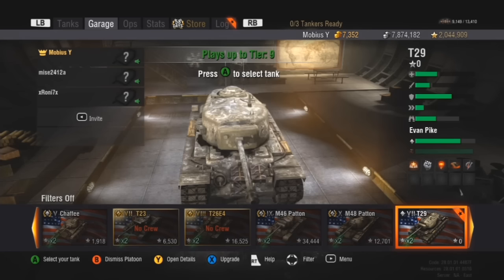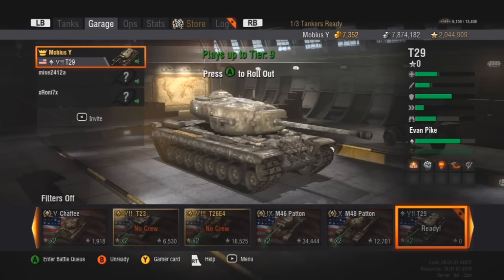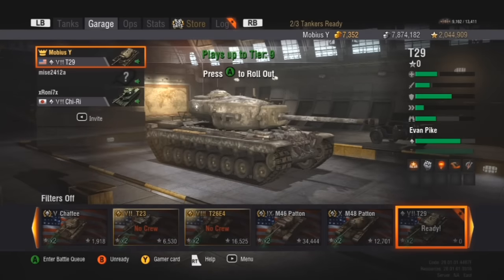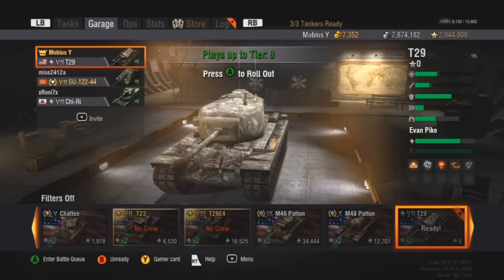We're back in the garage — I was able to get Miser and Roni to jump in with me, willing to play some tier 7. I'm ready to rock for the first couple games in the T29. It's basically stock aside from the gun — I've got the stock engine, stock turret, stock treads. I'm hoping I can cope with that and just make use of this 90mm gun because it's not a bad gun for a tier 7 tank. Miser finally decided to ready up, so we're jumping into the match queue and waiting for a game.